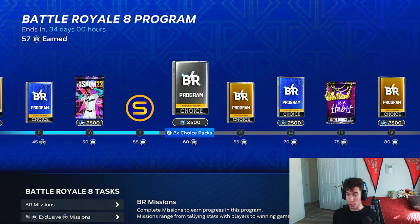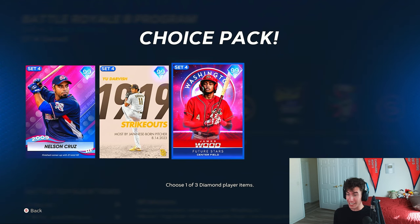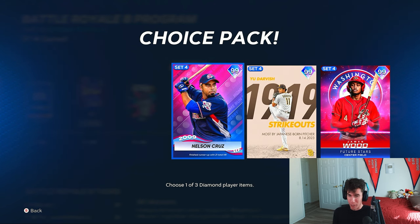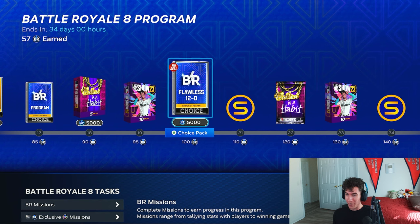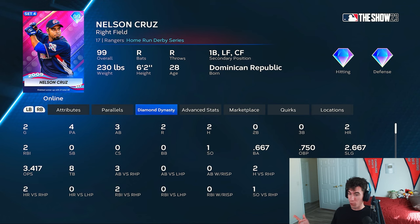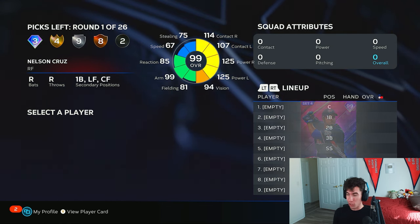In yesterday's video we went over this new Battle Royale program — I'm a little bit more than halfway towards getting my non-sellable pack. I don't know who I should choose; I'm thinking I'm gonna go Yu Darvish, but maybe I should pick Nelson Cruz. Out of these two cards, which one do y'all think I should choose? Let's draft Nelson Cruz today and get some gameplay with the card we could potentially be choosing.